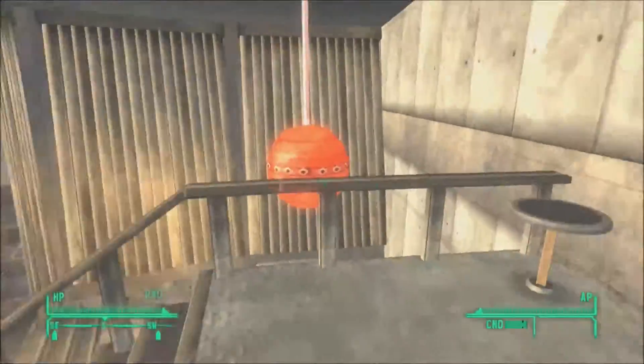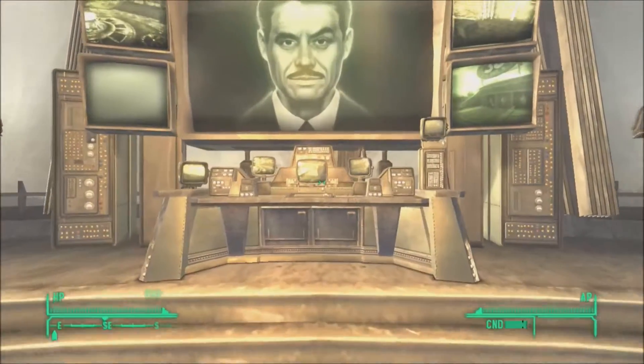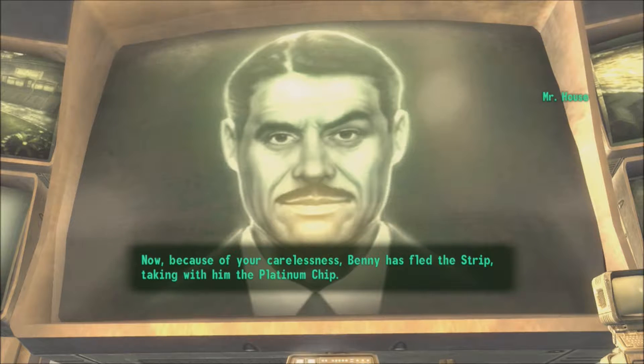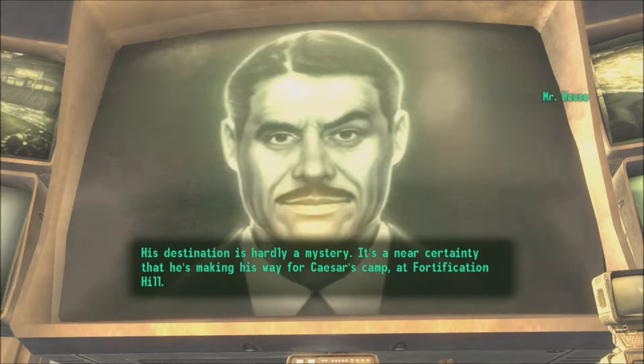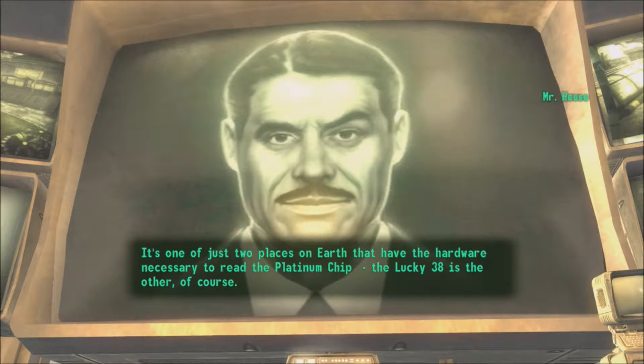Oh, there it is right there — I forgot there are like two sections of this. The point of my inviting you to visit me at the Lucky 38 before stomping into the Tops on your own was to help you prepare tactically. Now, because of your carelessness, Benny has fled the strip taking with him the platinum chip. His destination is hardly a mystery — it's near certain that he's making his way to Caesar's camp at Fortification Hill, one of just two places on earth with the hardware necessary to read the platinum chip. The Lucky 38 is the other.